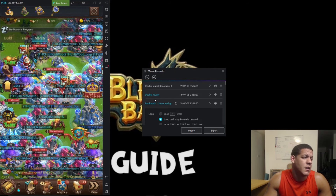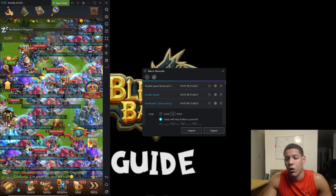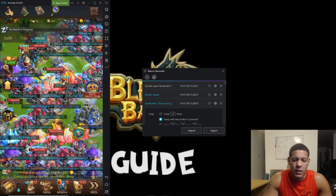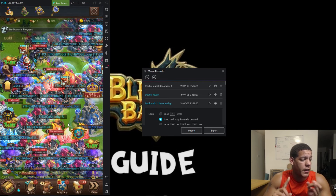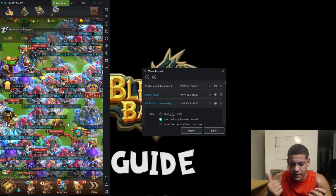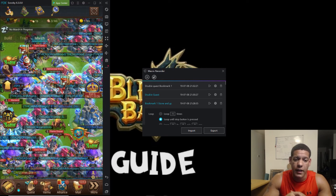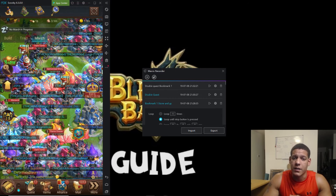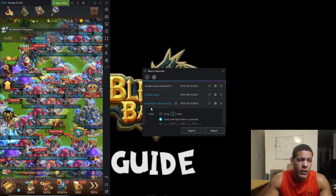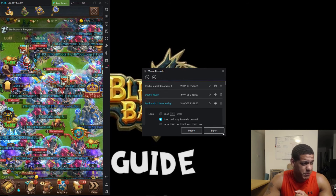Now the next script we're going to do is the all-in-one. I want to show you guys the all-in-one script I've been making — so far it's been working pretty smooth. It helps with the knights, the alliance helps, the alliance gifts, transport, and the alliance donations to the resource building. We're trying to set up a sawmill so everyone in the alliance and kingdom can benefit. This script is a little bit long, but try to follow through — I'll leave an export in the description if you don't want to keep up.